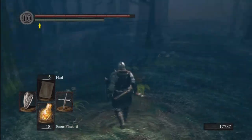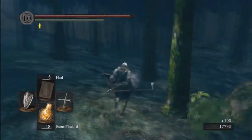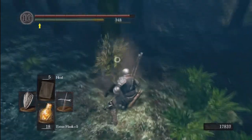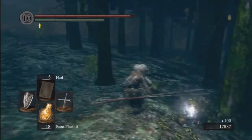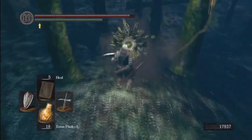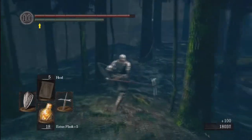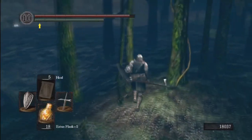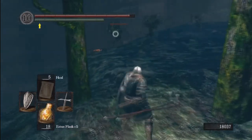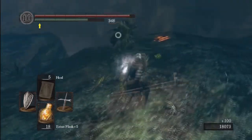Continuing on through the forest thicket, you'll come here and find this pathway leading down — ignore it for now. We're gonna go fight some trees. These trees are fairly simple; you can move out of the way of their attacks most of the time. When they raise both their arms in the air and it seems like it's shaking, that's the grab attack — watch out for that.